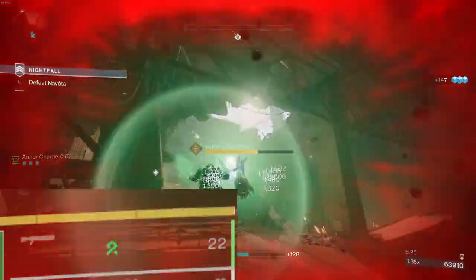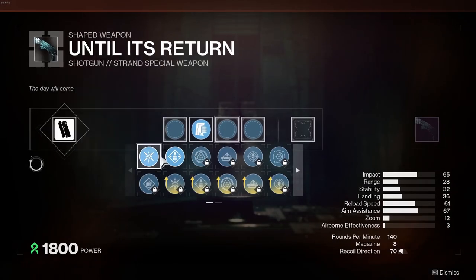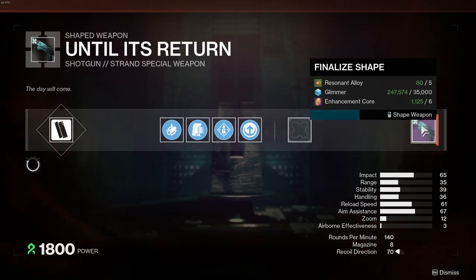And don't worry about RNG. You can craft this gun with Appended Mag, Overflow, Collective Action at level 1. This gives you 16 shots ready when you're overflowed.